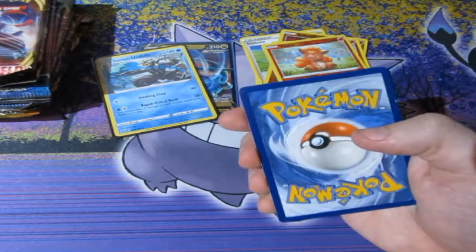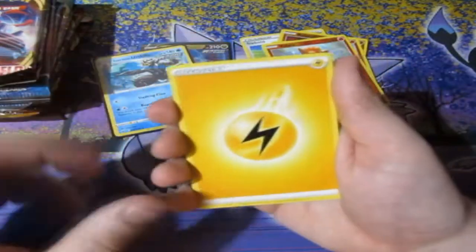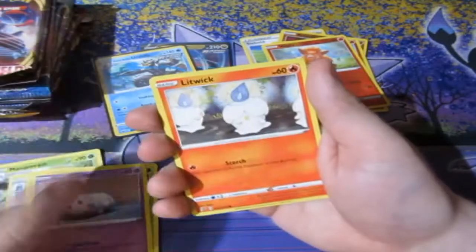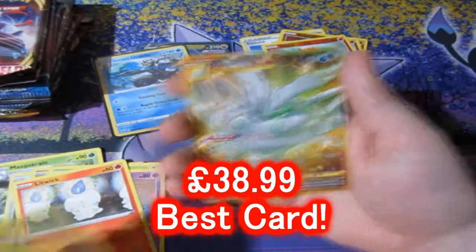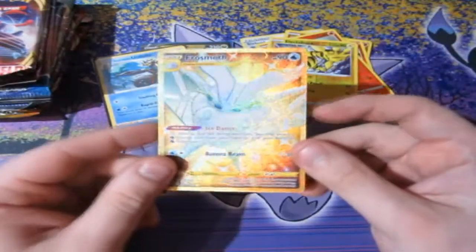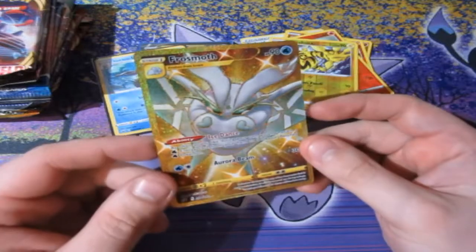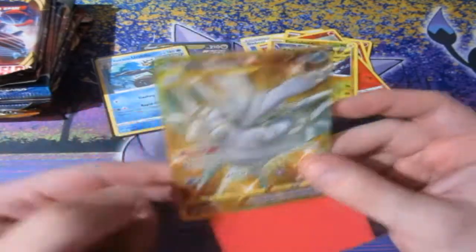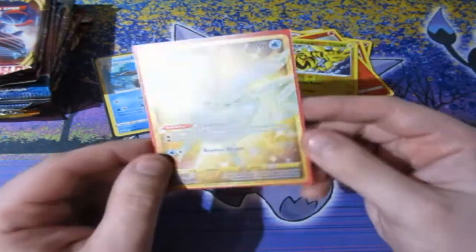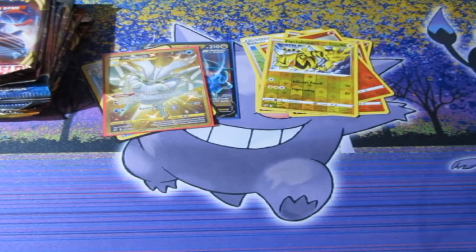Rebel Clash, final pack of Rebel Clash! Can we get ourselves a holo? Lightning Energy again, we've got Masquerain, The Blade, Capture Energy, Farfetch'd, Meowth, Caterpie, Corsola, Litwick — a Reverse Foil Octopus — OH MY GOD! WE GET OURSELVES A GOLD CARD! NO FREAKING WAY! WE GET OURSELVES A GOLD CARD! WE GET FROSTMOTH SHINY GOLD CARD! OH MY GOD! Are you kidding?! This is the first time I've ever pulled one! My luck is insane ladies and gentlemen! FROSTMOTH! A SHINY FROSTMOTH GOLD CARD! Oh, that's amazing right there. Rebel Clash, you ace! I love that set so much and it still loves me back! Let's go!